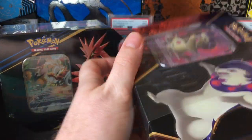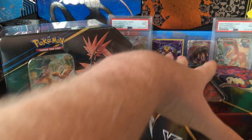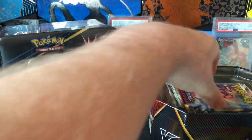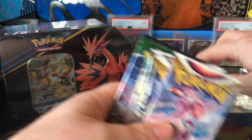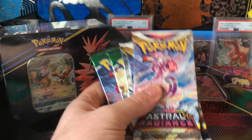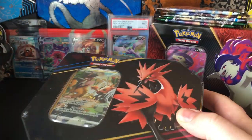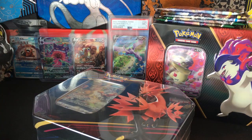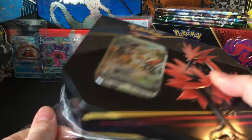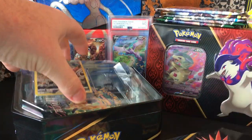Got a couple tins that I picked up at Walmart yesterday. Got a Diversion Powers tin — I haven't seen that in a while. That has a couple Evolving Skies packs in it. I got the Typhlosion, the Hisuian Typhlosion Promo. We got that, and we got these new ones — that's what I was specifically looking for. I got the Galarian Zapdos and the Galarian Articuno; they were out of the Moltres. But this will be my first one of these tins that I'm opening up.